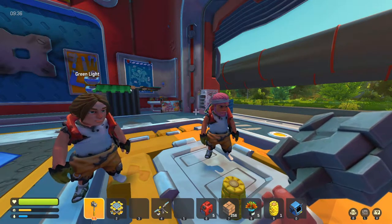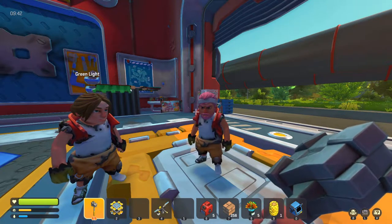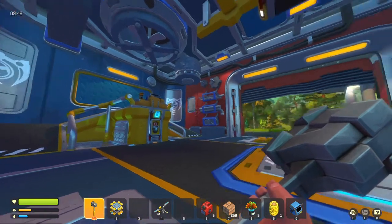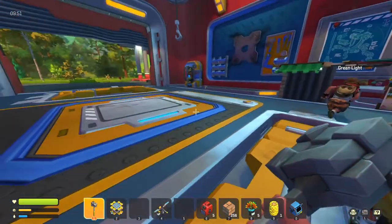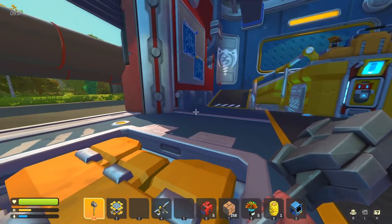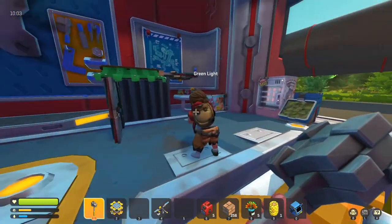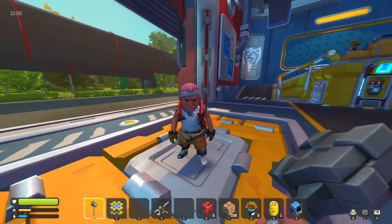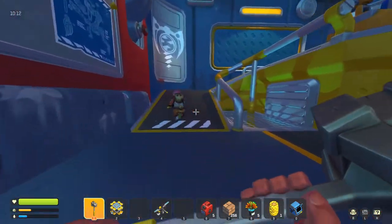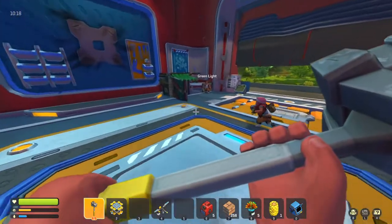Hello and welcome once again to another Scrap Mechanic video. In the previous episode we finally found ourselves a giant workhouse where we can craft stuff and make other machinery. We've got some buildings back behind us so that we can make use of rooms. We have Drake and Zek joining us. Hey Zek, are you able to speak now? Continuously? Not for long, but for a little bit.